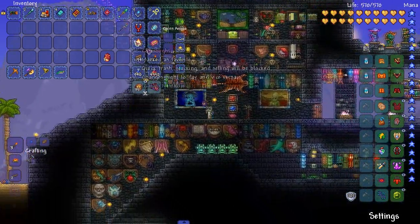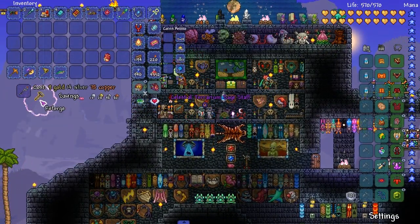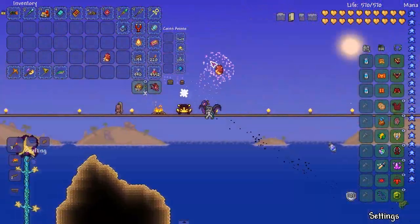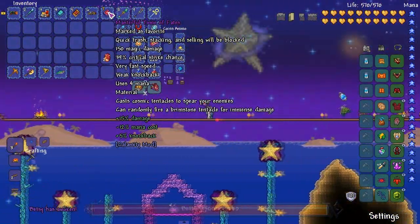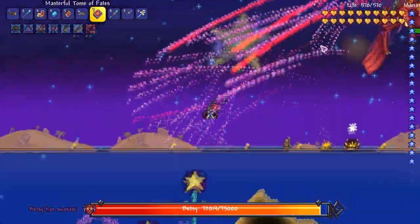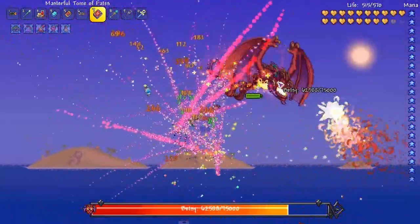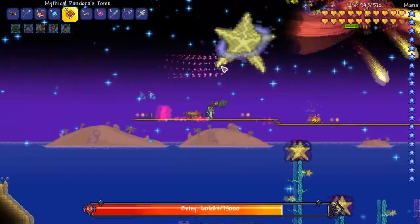Boom - there you go! Terrarium - get a good reforge on it. The little rainbow effects. Celestial's pretty good but I want something better - 18% damage, I'll take it. Tome of Fates - casts cosmic tentacles to spear enemies and can randomly fire a Brimstone Tangle for immense damage. It's pretty much like an upgraded Hex Doll. This thing is kind of weak low-key.